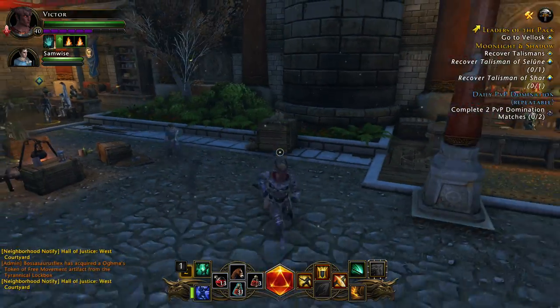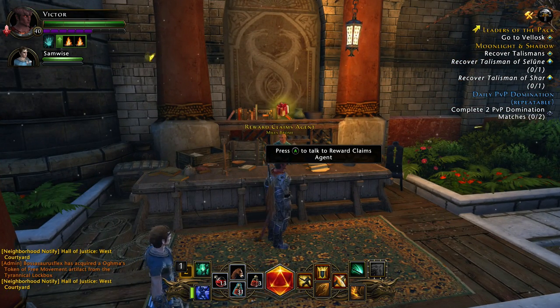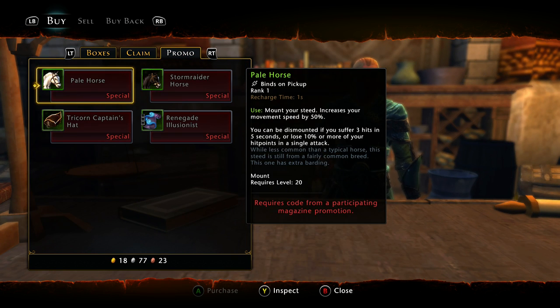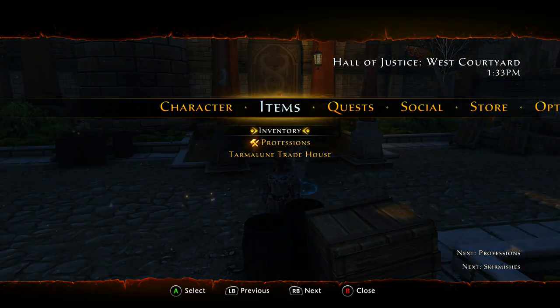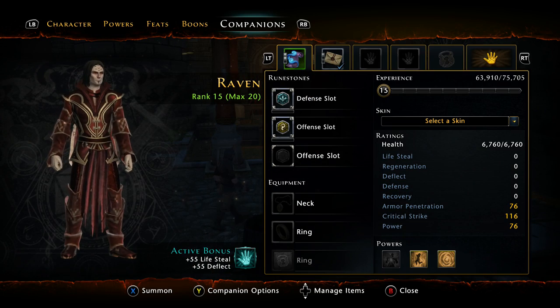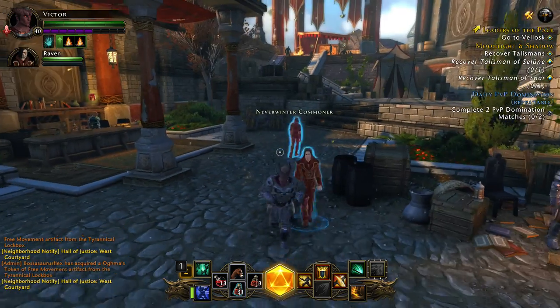The illusionist will be available at the reward claims agent — just talk to them, go over to promo, and the Renegade Illusionist will be right there. It will be free for you to claim, and he is a great companion, one of the best for early on — he is unbelievable.